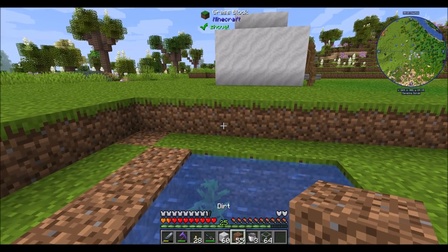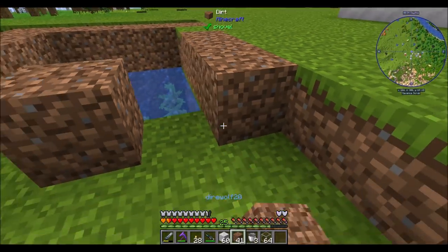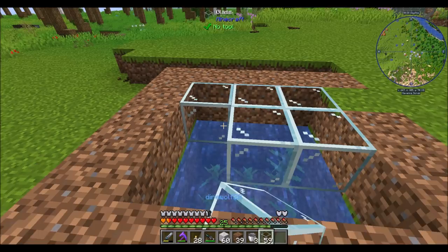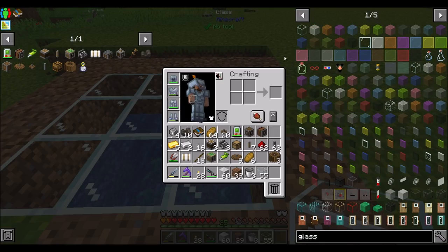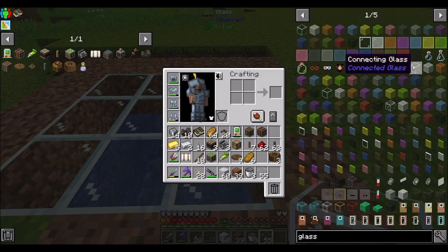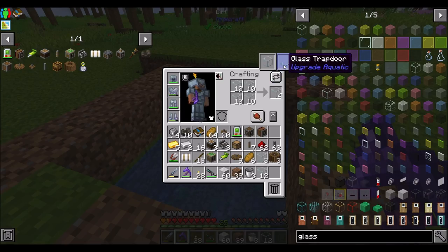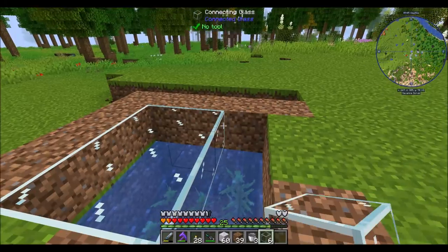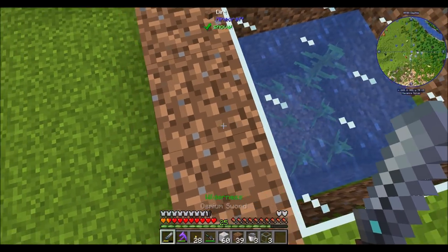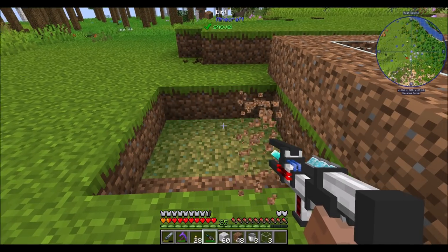I thought it would be cool to have some glass sitting on top so we could actually see it a little bit. What other forms of glass do we have? Do we have something with connected textures? Connecting glass from the connected glass mod! Let's try that out. Oh, that looks fancy! I like that. How cool does that look? And then we can kind of see the whole thing under there.